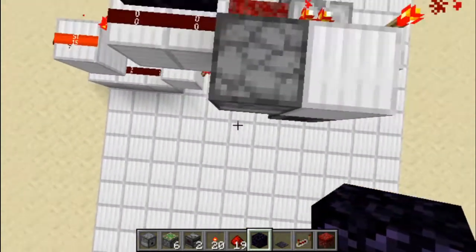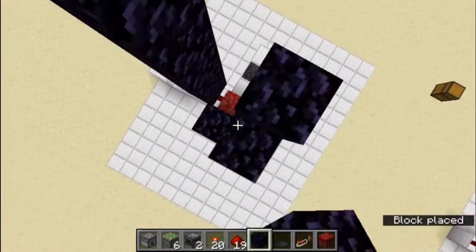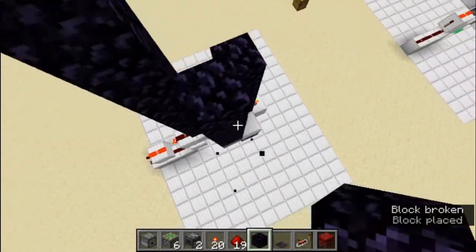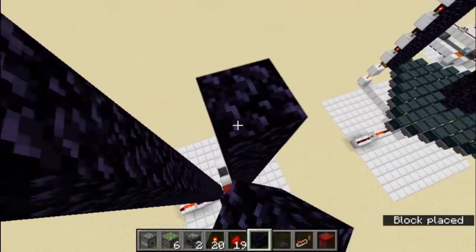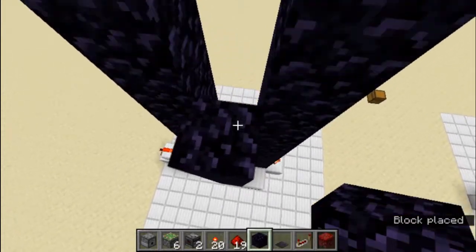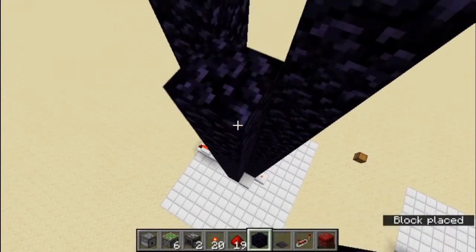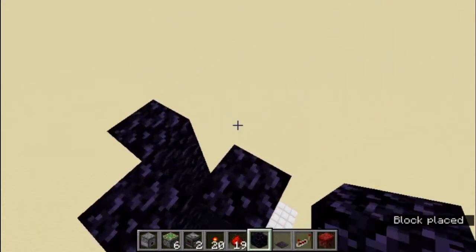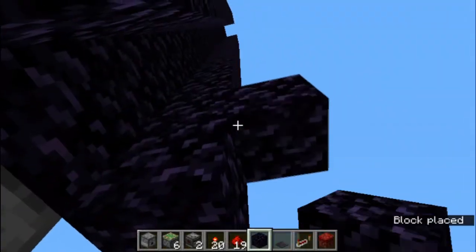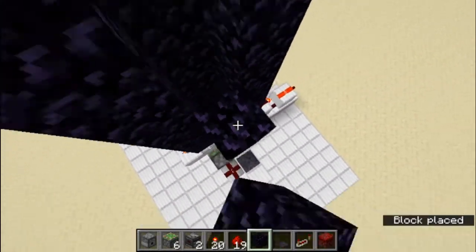Now we make it so that all other sides are the same height. On the front here, you want to skip a block, so that when you're here you can still step up over here into the nilium. Take the tree down, and then we'll make this go 20 blocks.